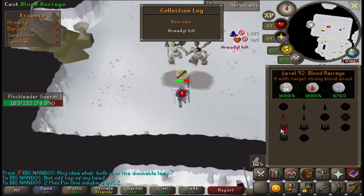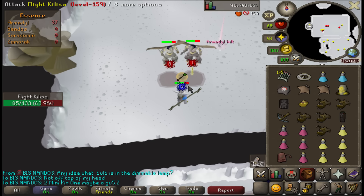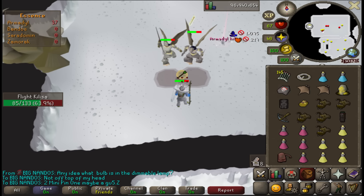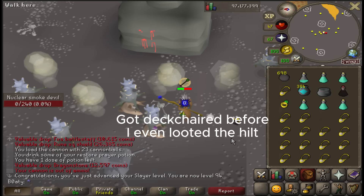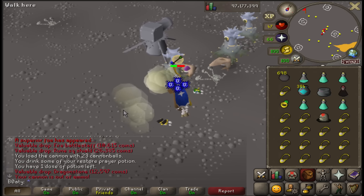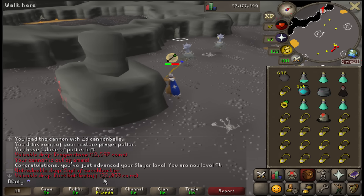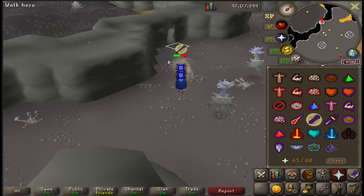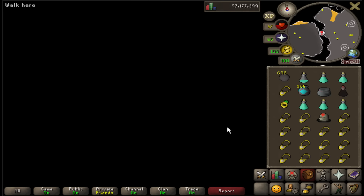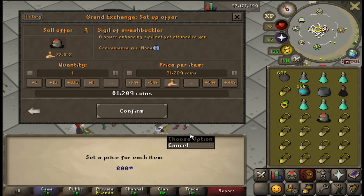Little Armadyl coming in - that's about nine mil to the lower brackets right now. A little stack of cash coming in. The superior is down. Swashbuckler ring - that's a good one, going in the GE. It's got to be at least a few mil minimum.